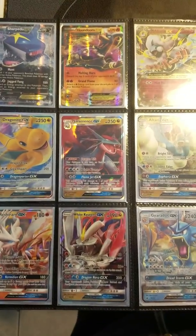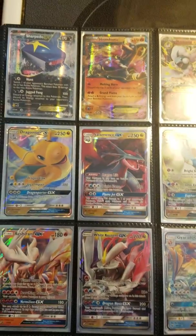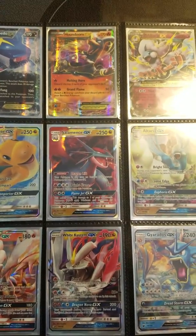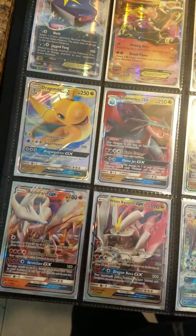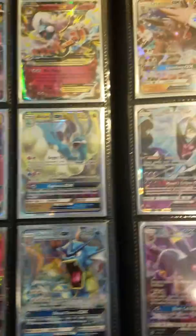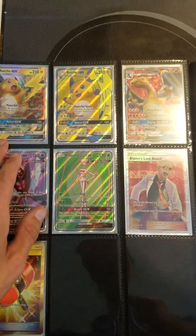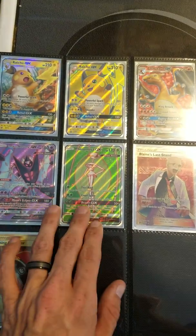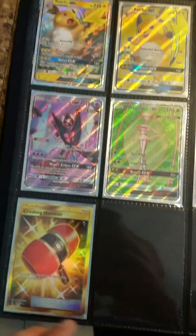We've got Mega Altaria. We finally got the Dragonite GX that we've been looking for, but now the hunt's for the full art. We got the Salamence. We got the Altaria. We got the Reshiram. The White Kyurem. The Gyarados. Then we go to the back to the full arts, where we have a regular Raichu but we have full art Raichu. Charizard. Dawn Wings. Feraligatr. Blaine's Last Stand. And a Secret Rare — Crushing Hammer.